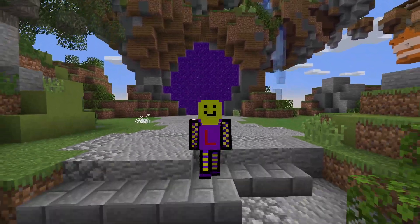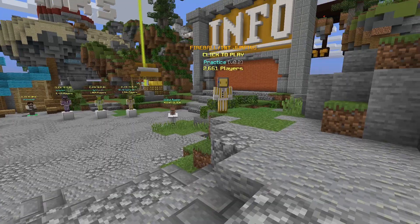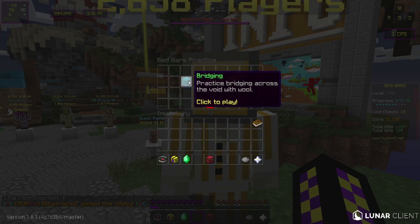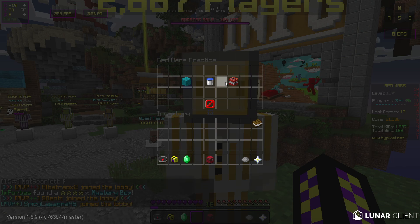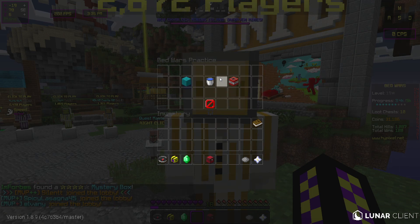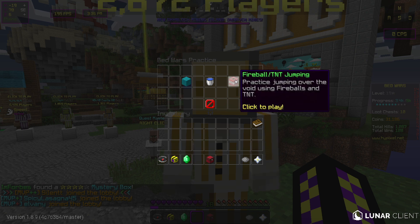PyPixel, the wonderful Minecraft server, has made an update to the practice mode. Yes, we love practicing. So now there are three different things to practice. As with yesterday's update video, they had already included bridging and MLG, but now they also have Fireball and TNT jumping.